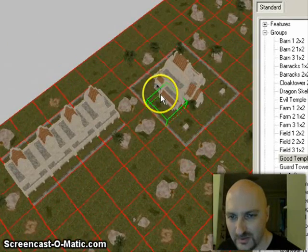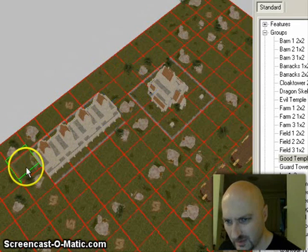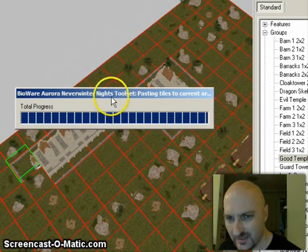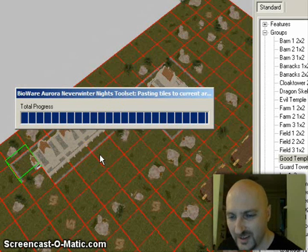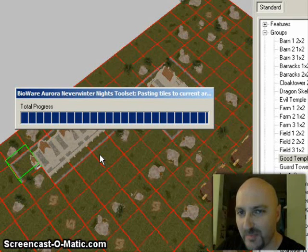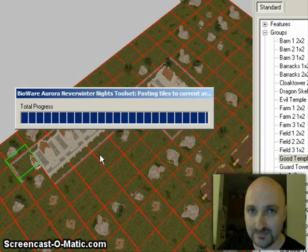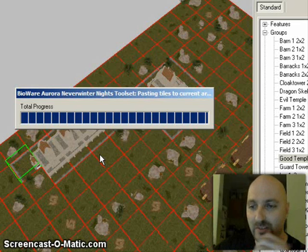To finish it off, what you need to do is get these end bits here. It's just really a matter of holding down the left mouse button and doing Ctrl-C and Ctrl-V, pasting little broken chunks of that multiple-square placeable around on the map.